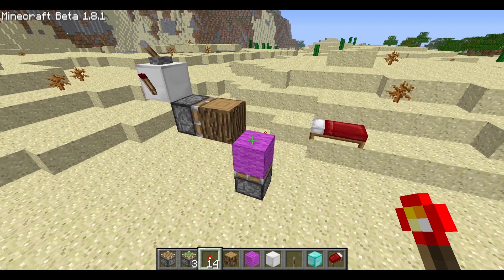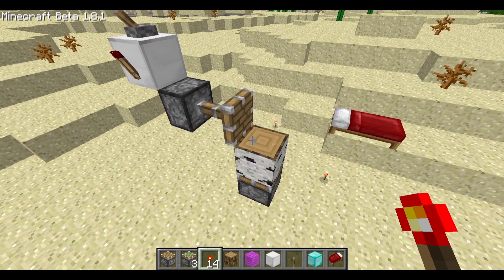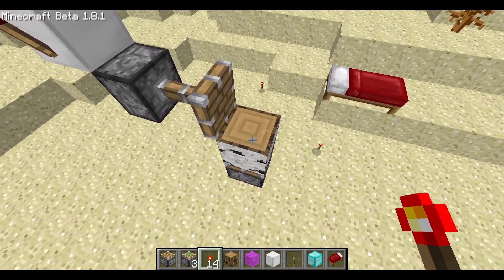Hello, welcome everyone. Today I will be showcasing block 36 merge transmutation. This is a new simple method to change the data value of a block through a glitch.